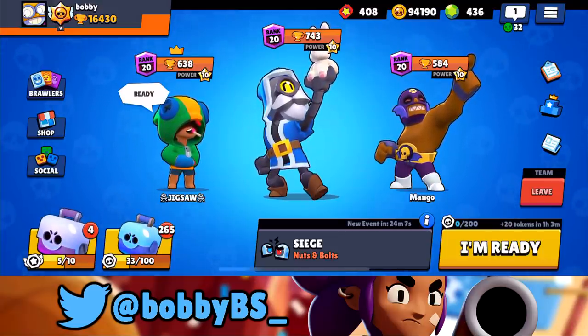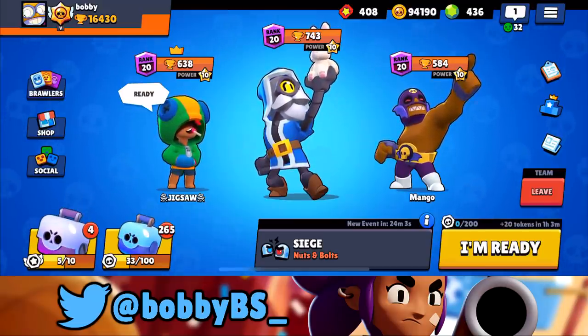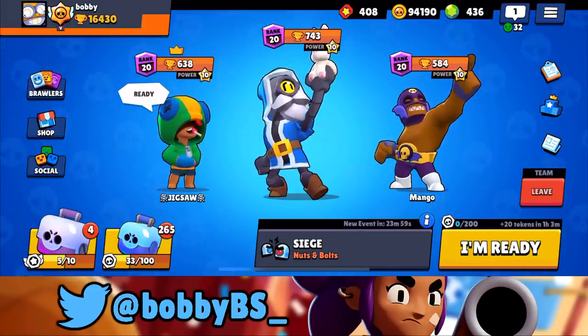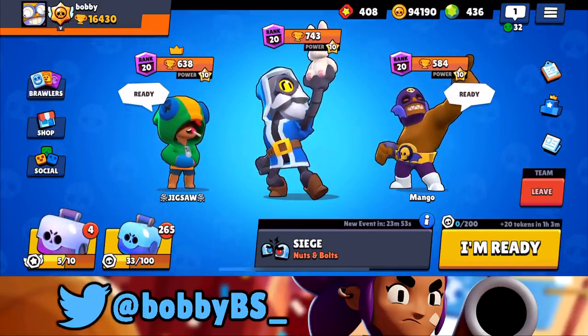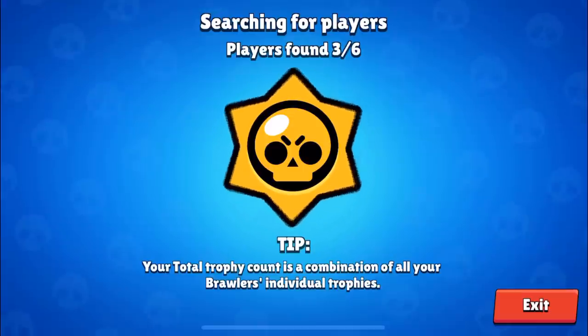I made a video on this map probably a week ago where we ran Pam, Frank, and Colt and showed you guys how to open the walls, how to do things effectively, and how to play a really out-of-meta comp that can change the map completely. Now we're just going to show you a meta comp where you don't play with the structures too much, and show you guys how to dominate with the three best brawlers in Siege on this map.